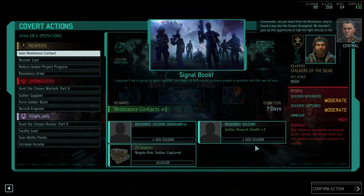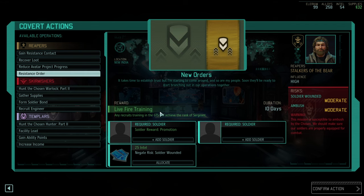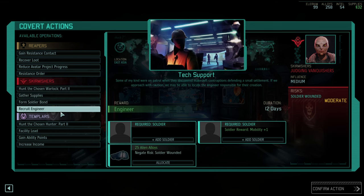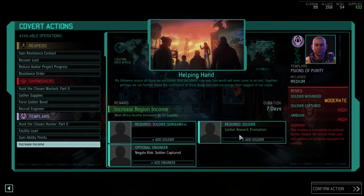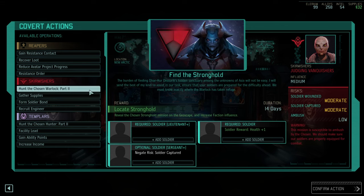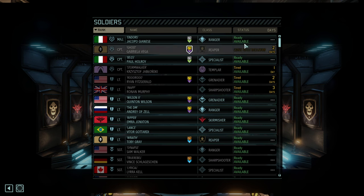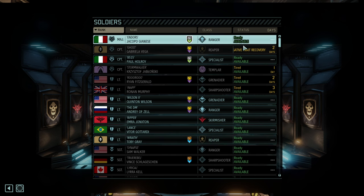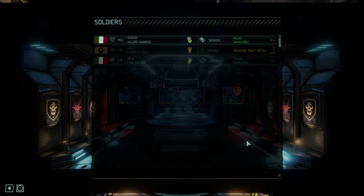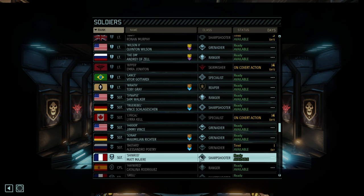We just heard from the resistance — they found a way into the chosen, and we could reduce the avatar project, which is not bad. Live fire training is nice, but we do have a very healthy roster. Facility lead — dodge isn't bad either, another promotion there. We're just barely done and could almost go for an infiltration into the stronghold.